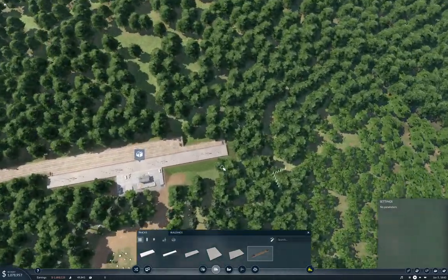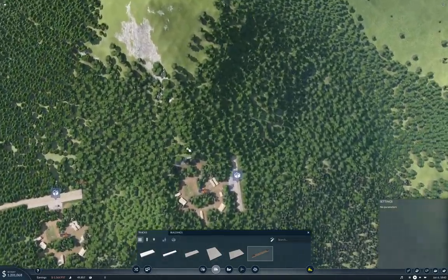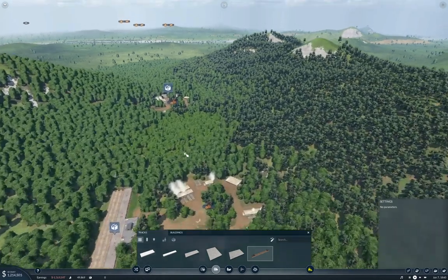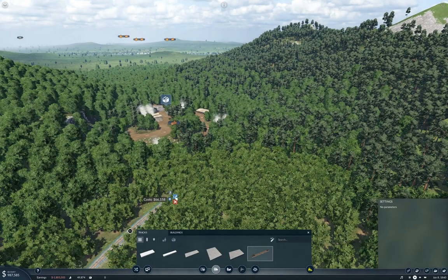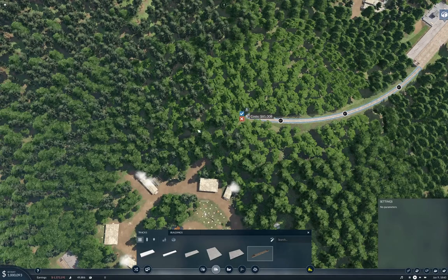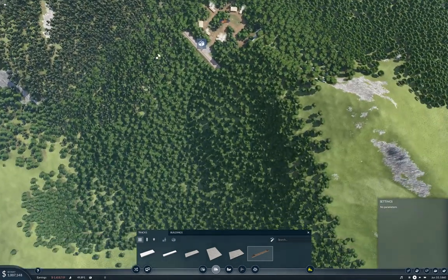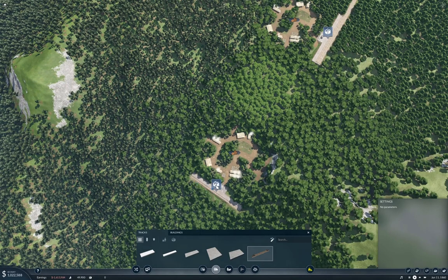Up here we're going to need a crossover — actually we need two directions here, so we'll put the crossover there. Over here we'll also need one, but exactly how this sets up will depend on how we get down the mountain. I think we need to come around this side. Let's see if we go through here.